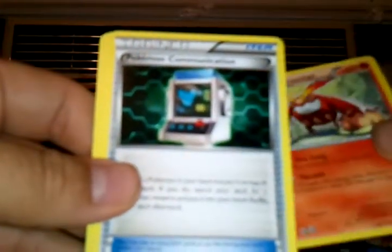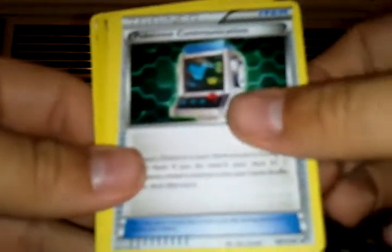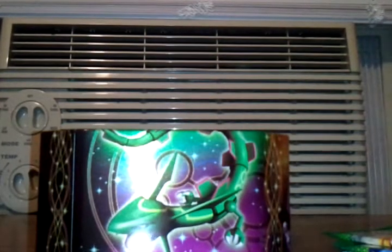We have a Timbur, Oshawott, Scraggy, Switch Trainer, Darmanitan, Pokemon Communication Trainer, Pokedex Trainer, Simi Sage, Steel Energy. The Reverse is a Potion Trainer, which is just common. And the Rare is the Darmanitan. I don't know why that was in the middle of the pack — maybe these were printed weirdly, because I did the card trick, right?